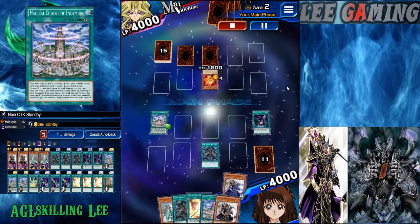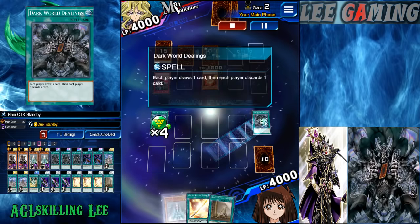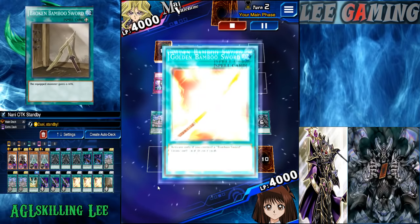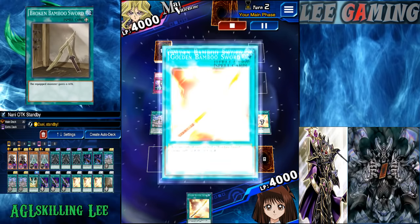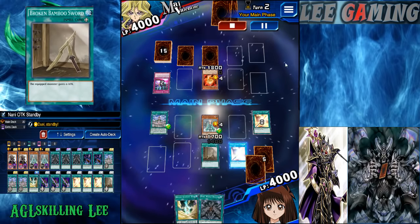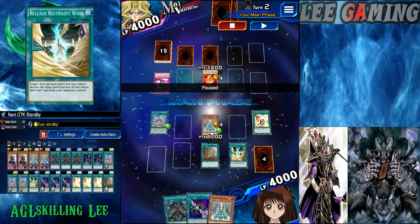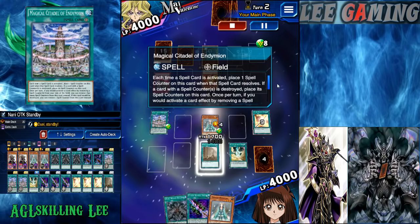Next I use Dark World Dealing, throw out Edamon so I can special summon it later. Dark World Dealing again, throw out Cinedon. Now I got Magical Tempest, Broken Bamboo Sword, and the Golden Bamboo shenanigans come in. More Golden Bamboo Sword — that's good, more drawing. Go to Bamboo Sword, more drawing. Now Release Restraint Wave to destroy the back row. I have about 8 counters here, and I think a lot of 8 counters here as well.